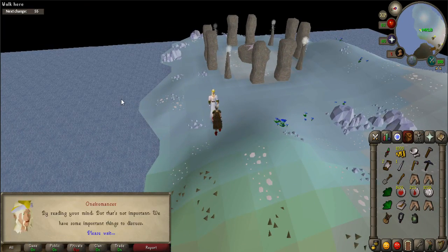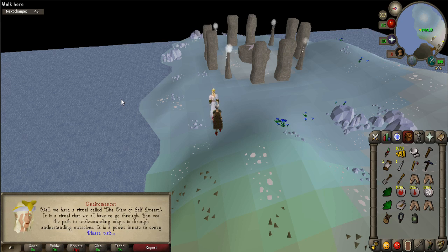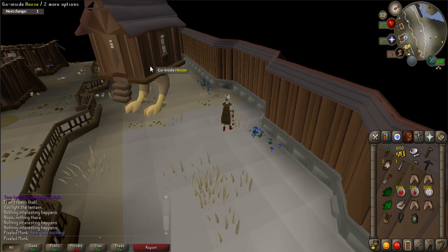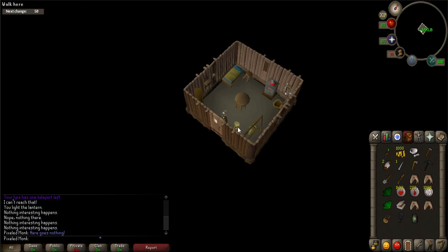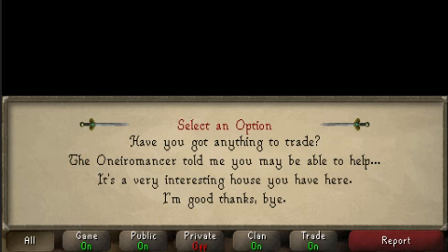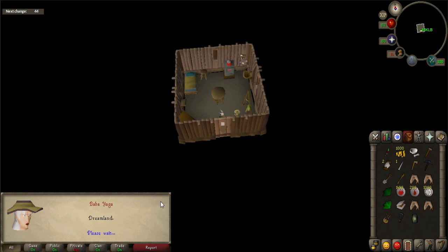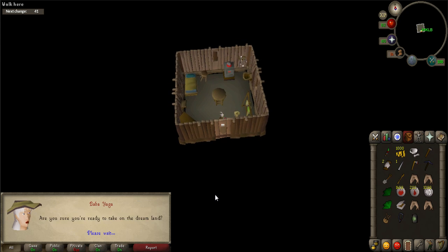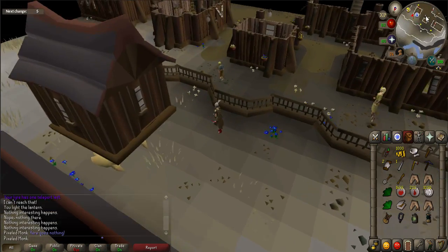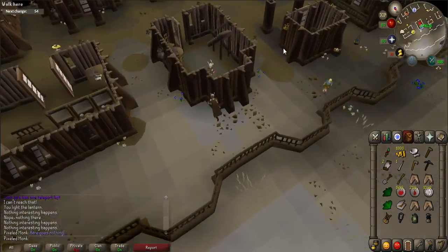Talk to the Oniromancer, who will ask you to collect items. The first item is the Waking Sleep Potion. Talk to Baba Yaga, who is located in the Walking Chicken House in the northern part of the village just behind the bank. Say 'The Oniromancer told me you may be able to help.' She will give you a special potion bottle and will tell you to get a Guam leaf, Marrentill, and a crushed Suqah tooth. First, you will need to fill the bottle with water, so walk outside and a little south to a house with a sink to fill it.